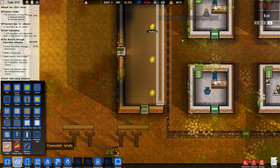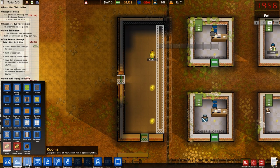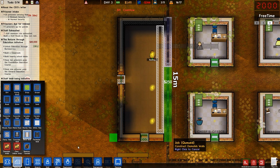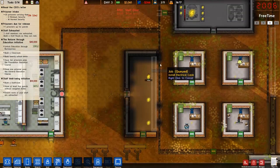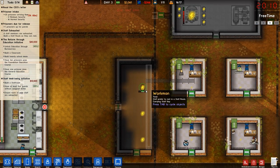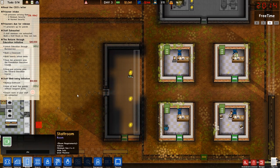Demolish walls - yep, and that one. I don't think it's going to matter because I'm going to put that wall in and they'll figure it out, won't they? We'll put in another staff door on the side. You guys going to get to that? I hope so. Tired? Well, it's going to be your staff room, so try not to worry too much, pal.